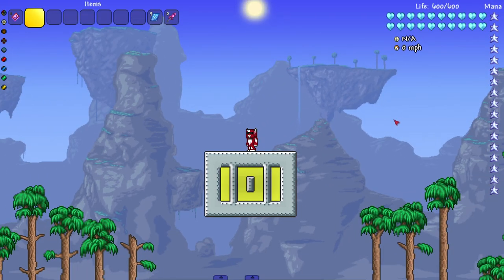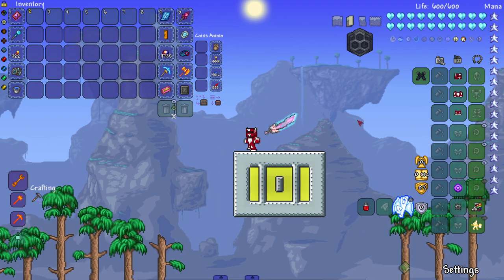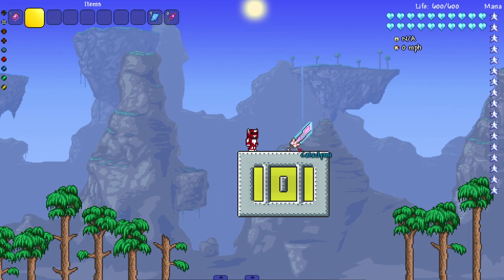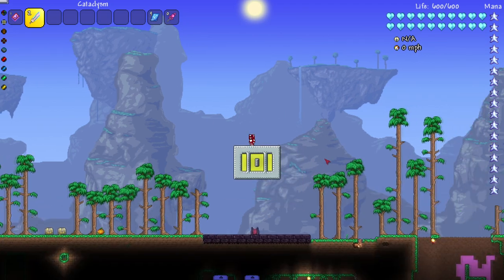Hey everyone, welcome back to another Terraria video. Today we are seeing if Terraria bosses can survive the Cataclysm. This sword stood out to me because when I looked through overpowered weapons on the mod browser, I saw this one and it pretty much said 'for a Game Raiders video' in the description - beautiful, what more can I ask for. It looks like the Meow Mirror except it's got red eyes, red nose, and a little glow around it.